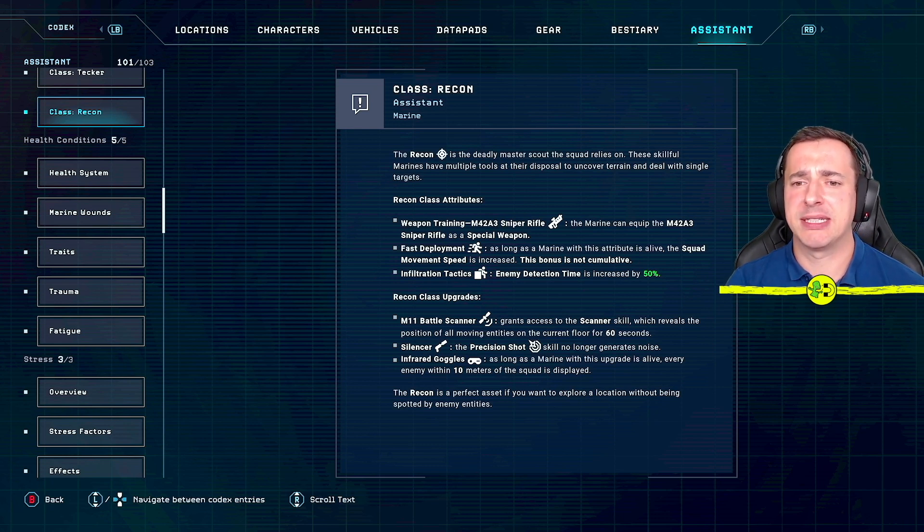The recon is the deadly master scout — skillful marines with multiple tools to uncover terrain and deal with single targets. Class attributes include weapon training for the M42 A3 sniper rifle, equippable as a special weapon rather than primary, so they still go into battle with a pulse rifle but can access the sniper rifle from the skills menu. 'Fast deployment' increases squad movement speed as long as this marine is alive.